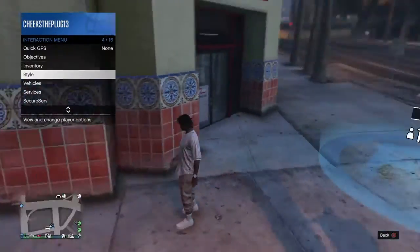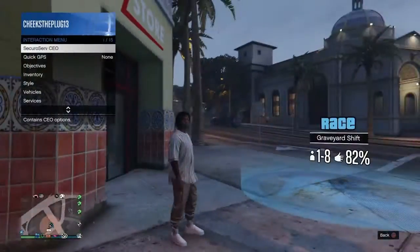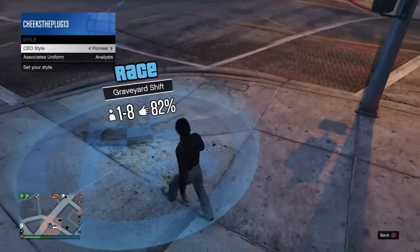It doesn't matter what outfit you got on. Then you want to join your CEO and register. Then go to the warlord outfit.